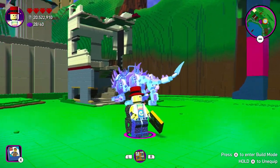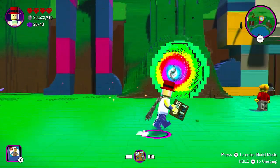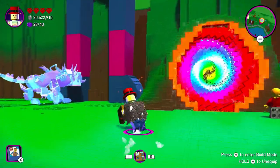Today I'm going to be showing you how to glitch out of the map in Suspocalypse Star. All you're going to need is the water tower and the super builder page, and that's about it.